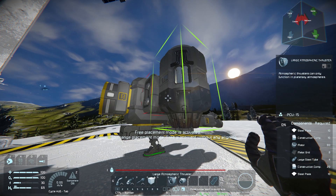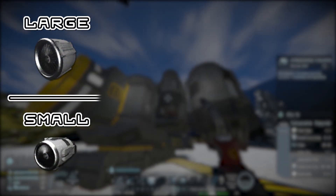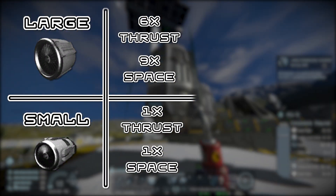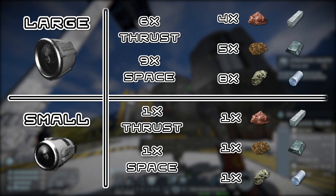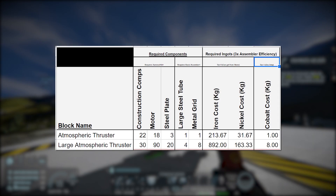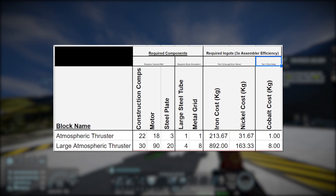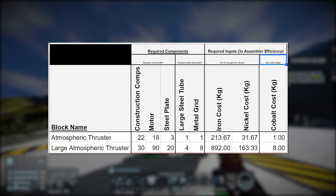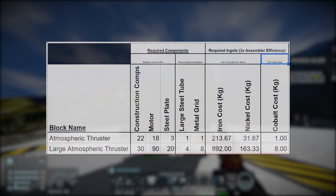There are two different sizes of thrusters we can build: large thrusters and small thrusters. Large thrusters are six times stronger than small thrusters, however they take up nine times the amount of space and use four times the amount of iron, five times the amount of nickel, and eight times the amount of cobalt. As you can see it doesn't use that much cobalt, so if you have spare iron and nickel and aren't worried about space, it's probably better to build large thrusters.